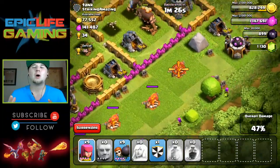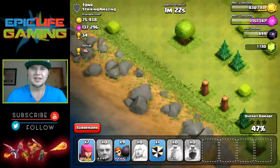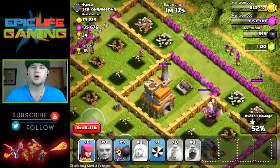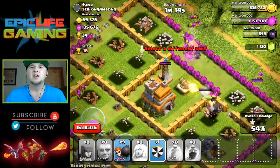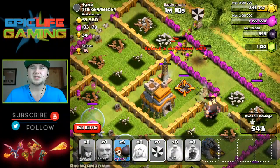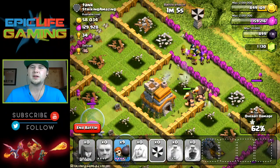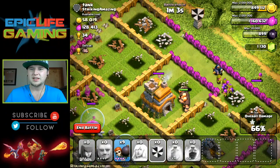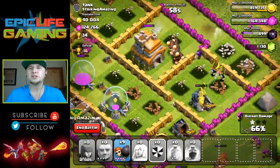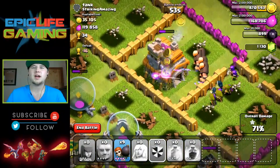I go ahead and start deploying all my archers — they're the cleanup crew. Just checking around on all the builder huts on the outside. Someone even donated me some wizards, that'll help a little bit. We've already got the one star, sitting at 66%, 69%, and now taking down that town hall.